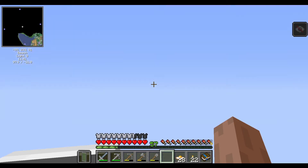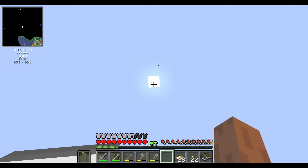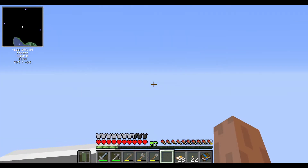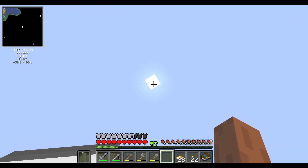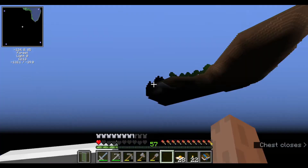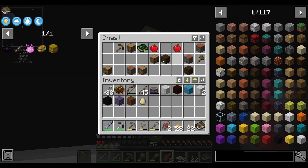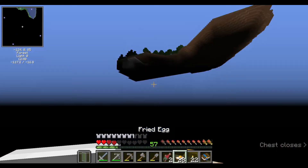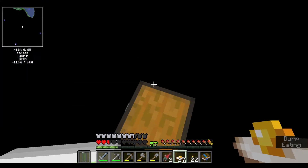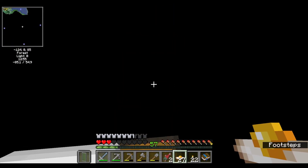Okay, getting closer. I want to land on the chest. Getting closer — I want to land on the chest. Because I was curious what would happen, I turned on the starting chest thing when making this world, and it was seemingly nowhere to be found, but I found it! Huh. Well, this is interesting.